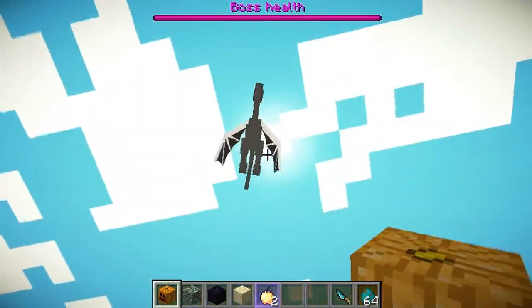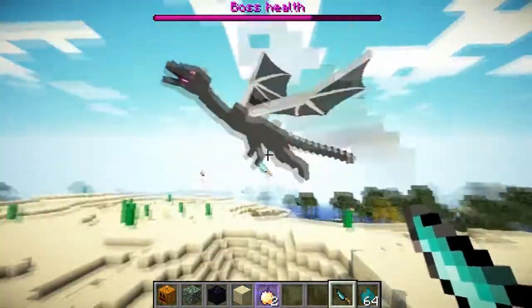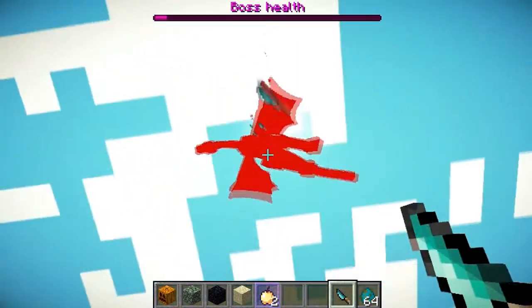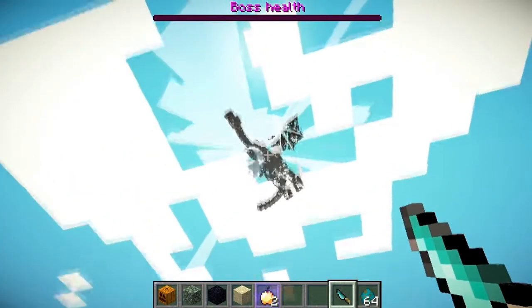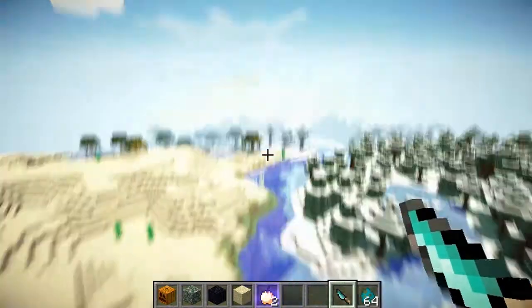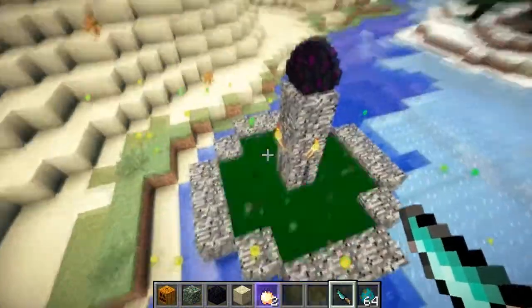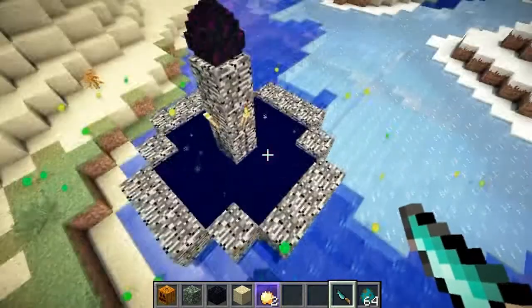Oh crap, where'd he go? He's right there — he usually spawns ahead of you. Back off! I'm going to kill him first. He's like dying. I will kill you! When you destroy a dragon, it'll leave you this glorious piece. And when it dies, it creates a portal to the end, which is this little fella right here.